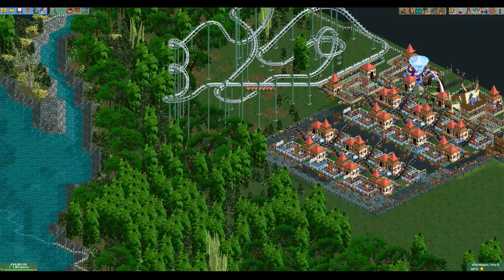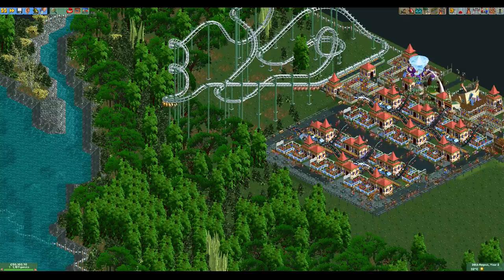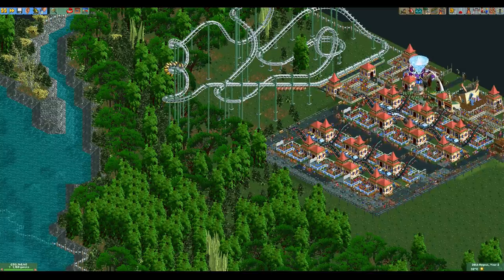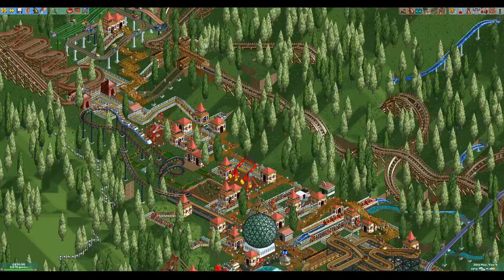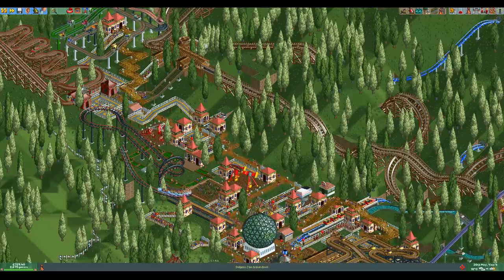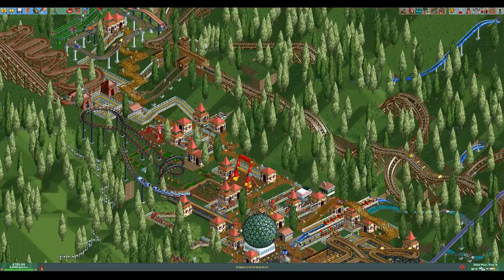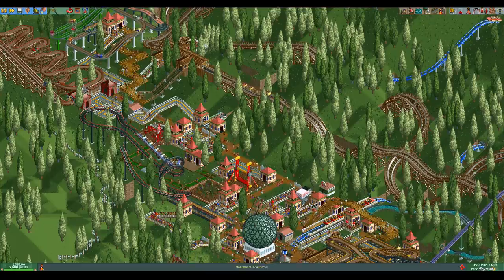Trees are some of the most basic scenery items and they are available in every scenario. Some unlockable themes such as the snow and ice theme and the jungle theme have some extra trees, but the basic trees and shrubs are always available. First I'm going to discuss the different types of trees and the ones that you can unlock with the themes, and after that I'm going to talk a bit about why trees are some of the best scenery items in the game.